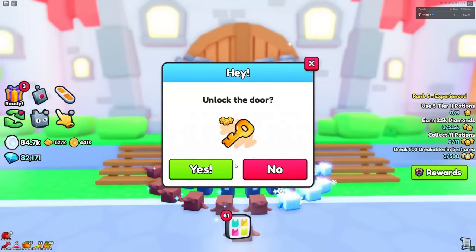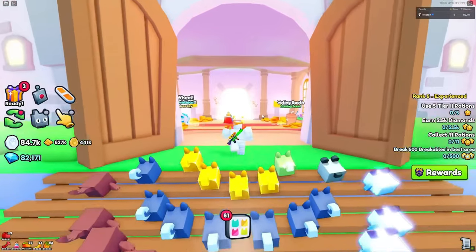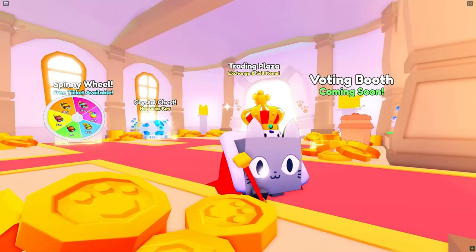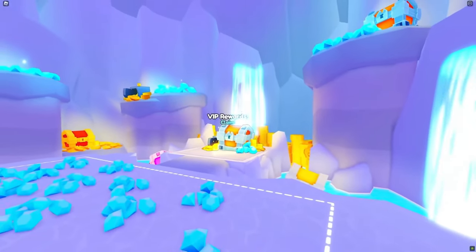You can collect key fragments from rank rewards, which allows you to unlock this door. There's a lot of things in this room — here's one room that has a throne, a voting booth, a crystal chest which requires key fragments, a spinny wheel, and a trading plaza. Here are VIP rewards.